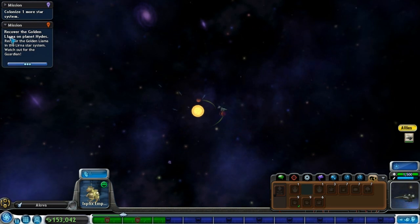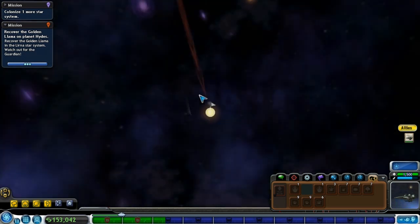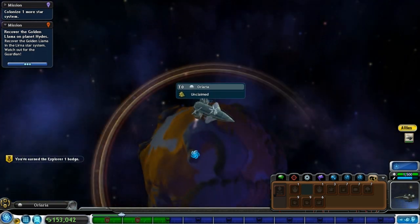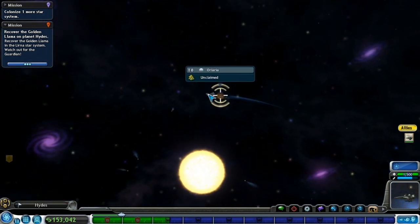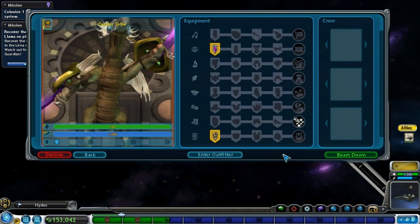What is this? Recover the golden llama on the planet Hades. And I guess this line here is showing me where the quest is — this little red one. The explorer's badge — didn't get anything for that. So wrong planet. Which planet in this system is Hades? Yeah, this is Hades. Use your wits to navigate through ancient ruins and acquire the golden llama. Once secured, make your way back to the extraction point. Beware — many have entered, none have returned.